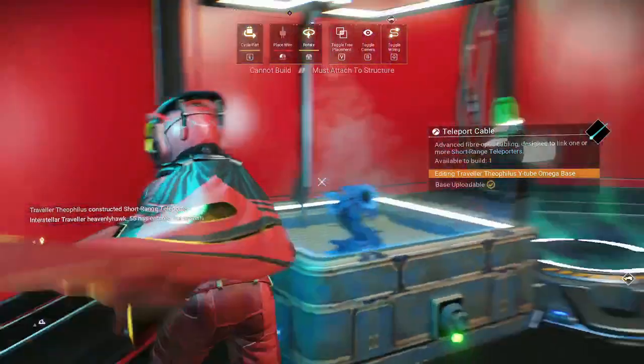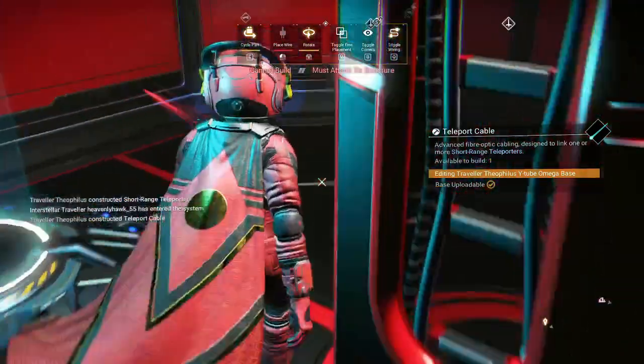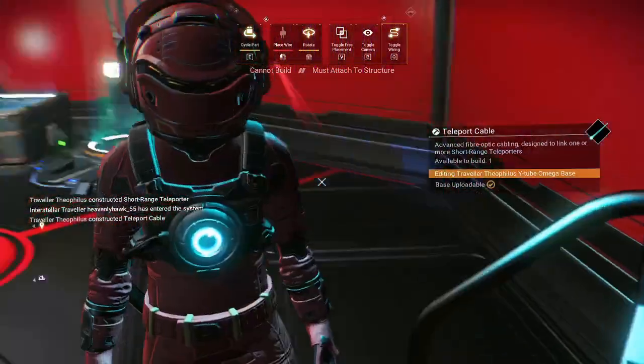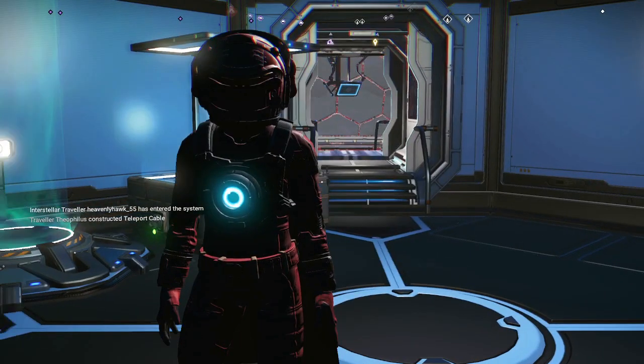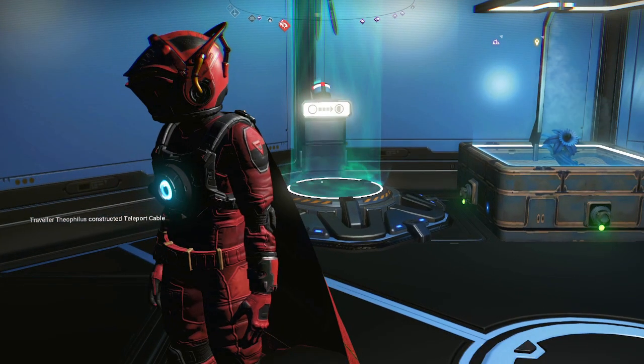Okay here, and I click on that. Now when I step on this, it puts me past my gut rot to what's going to be my frost crystal section.